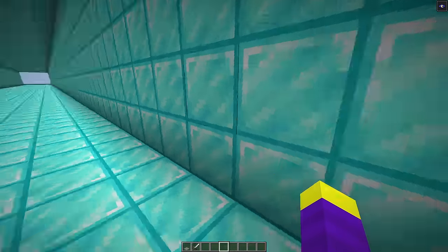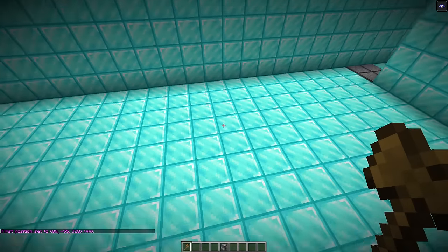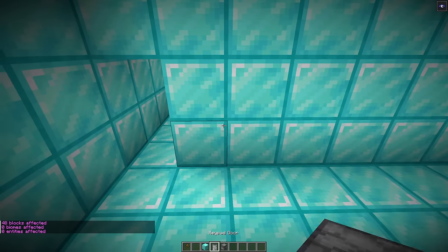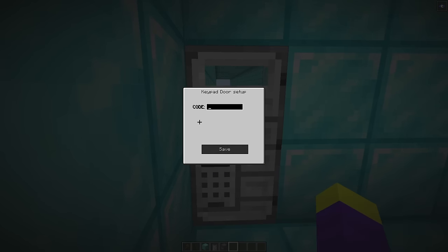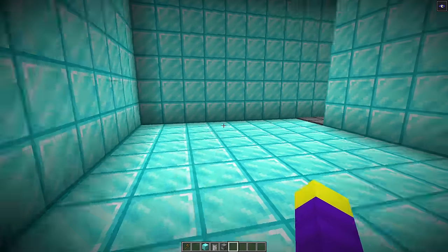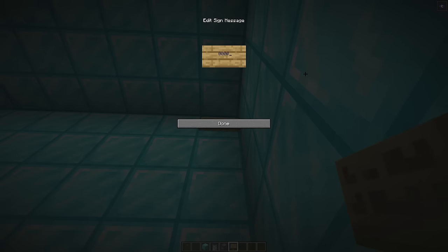We're going to put pressure plates over the dispensers so when Don walks on them he'll get all the gear. Now we're going to build another wall and put a keypad door on this side so Don has to find the keypad door code to get through. Let's hide the keypad door code somewhere he'll never find it.